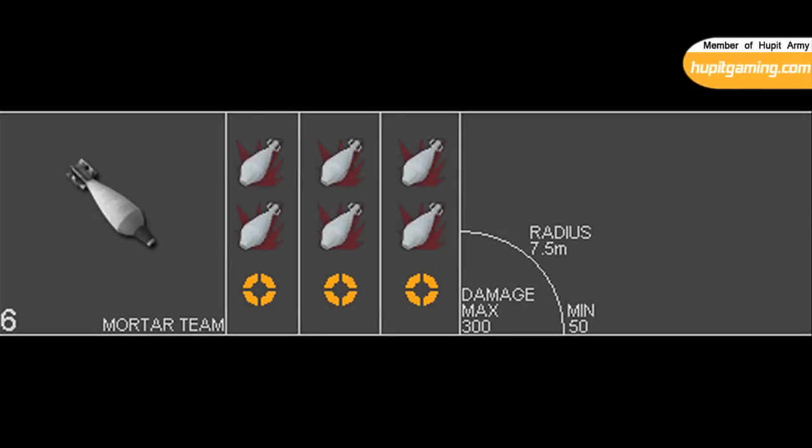Also, it took three mortars to kill the SAM turret, and each mortar does 300 damage, so it's right in that range.